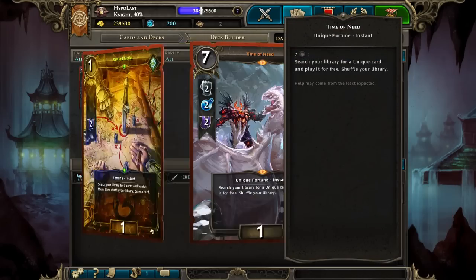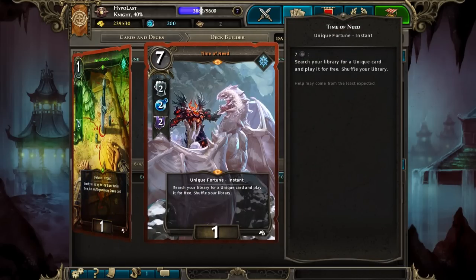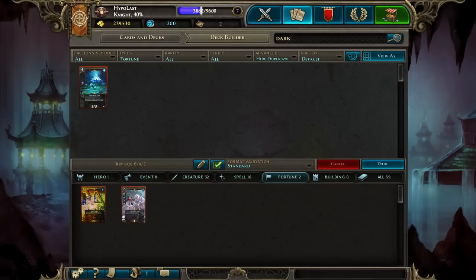As you can see, both fortunes I'm playing only require 2 Destiny, and Kanage caps out at 2 Destiny — which is really nice, meaning I only need to bump my Destiny once in order to be playing everything.